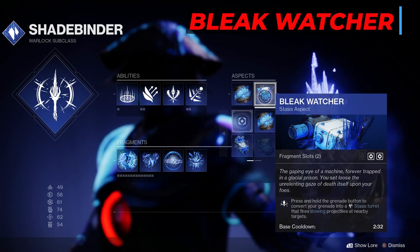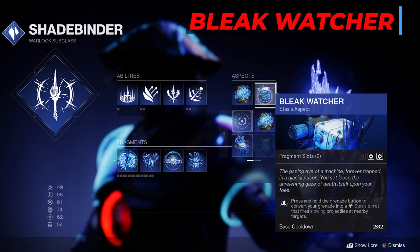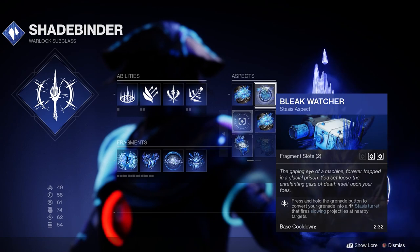Hold your grenade button to turn your grenade into a stasis turret that fires slowing projectiles at nearby targets. The more grenades, the more turrets you can have at the same time. Now let's talk about the Fragments.